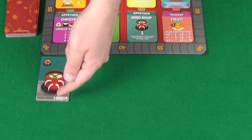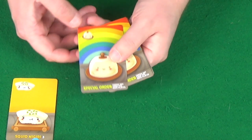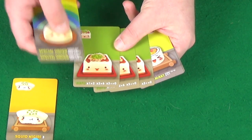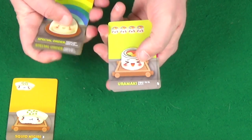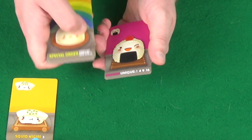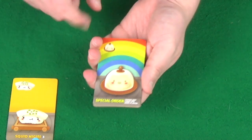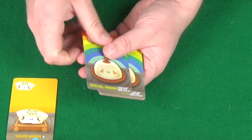She'd have to discard the miso soup if I'd played one, but since I haven't, she keeps it. The new hand from Pixel has a special order, a salmon nigiri, 3 tofus which would score 0, a 4 Uramaki, and an onigiri — there were none of these in the other hand, and 2 different ones would be worth 4 points. I think I'll go for the straight-up points; the special order copies an existing card, so we'll copy our squid nigiri.